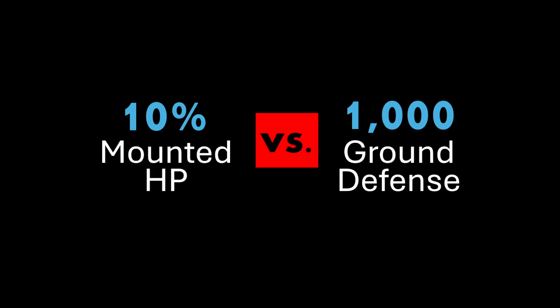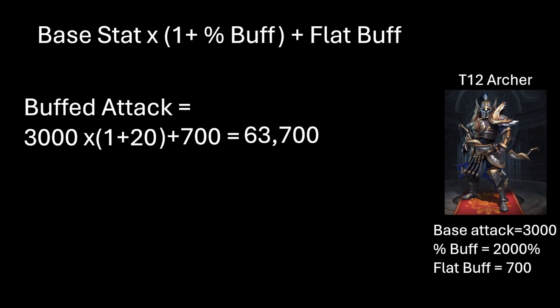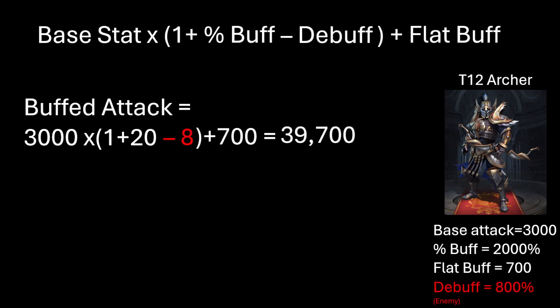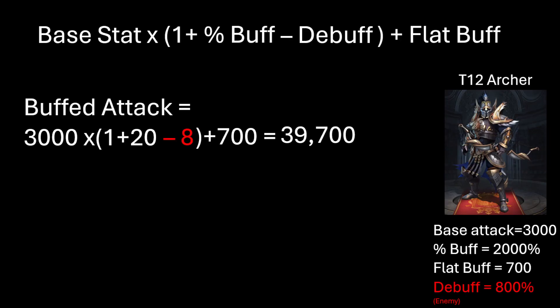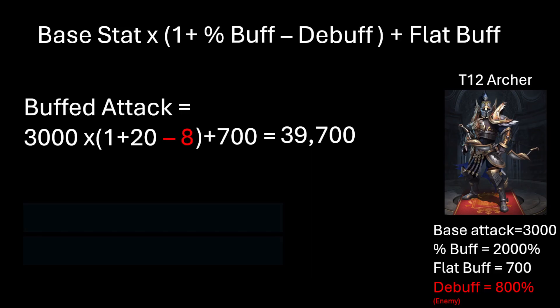Let's start with the basics. The first thing to note is that buffs are applied to the base troop stats. Let's take a T-12 archer as an example — it has a base attack of 3000. If I have a 2000% attack buff and a 700 flat attack buff in a battle, the final effective attack value for that one archer is 63,700. The enemy also has debuffs — if the enemy has an 800% archer attack debuff, the final attack stat goes down to 39,700. Note that this debuff cannot go higher than half of the percentage buff, and more importantly, it has no effect on your flat buffs.